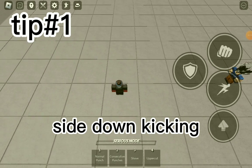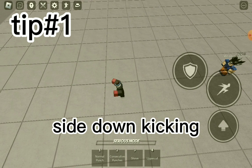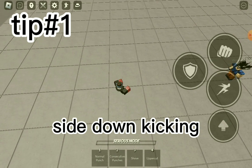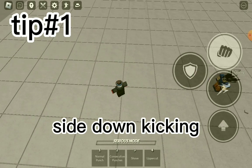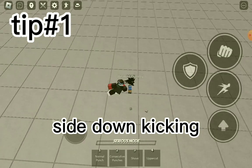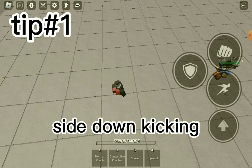So basically what you want to do here is punch three times, jump side dash, and then just down kick them. That's all you do. I'm pretty sure I'm just gonna miss a bunch of times, but I want the down kick — let me show you.